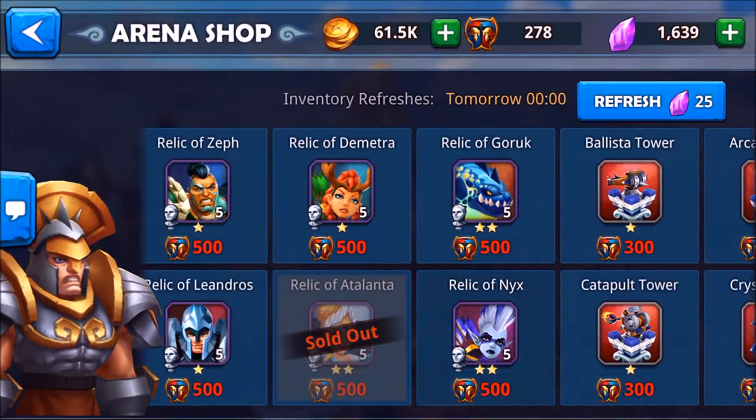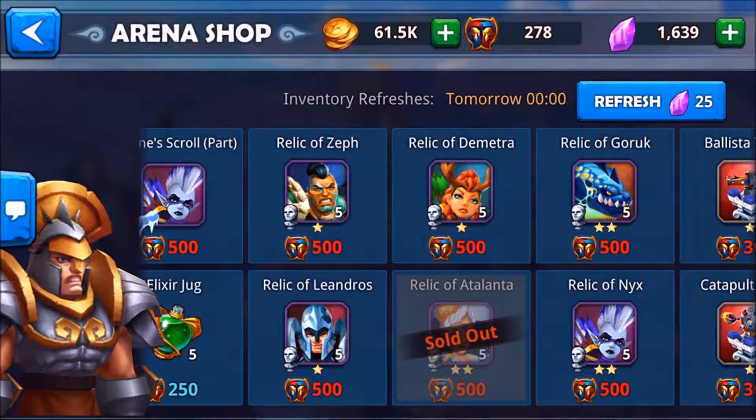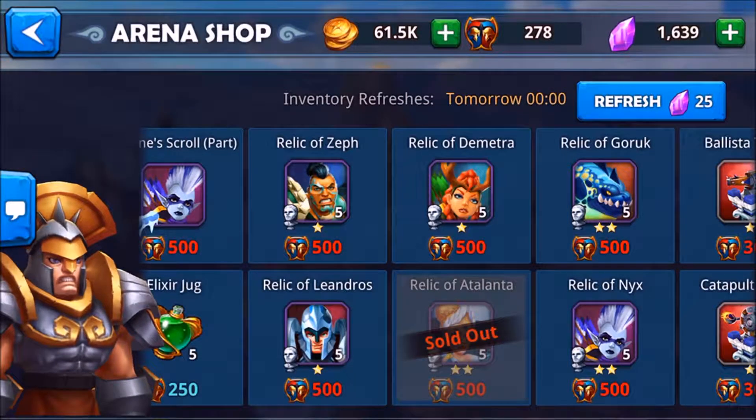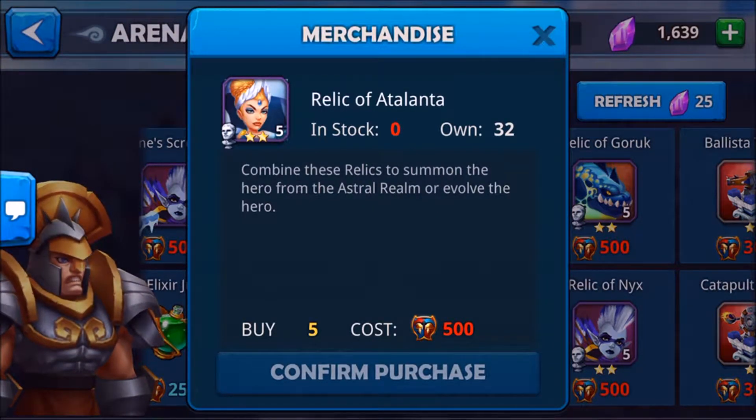I don't recommend you spend money on it — you can win the points for it. You see here, Atalanta — I bought five of them for 500. She's a really good healer, so I've been trying to summon her. I don't have enough relics yet. You can see in stock it shows zero because I bought them — I own 32. You need 40 to summon her, so in two more days I can summon her.